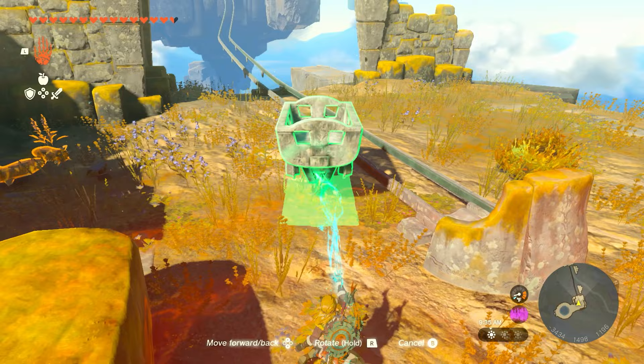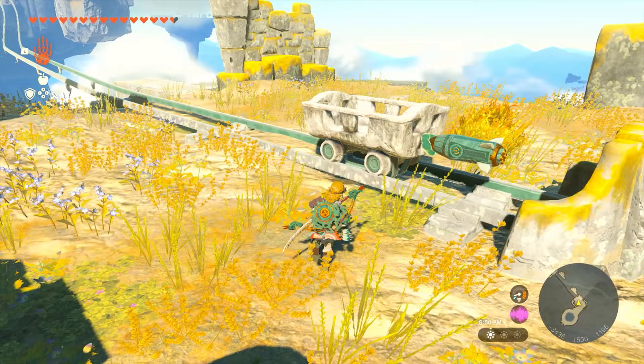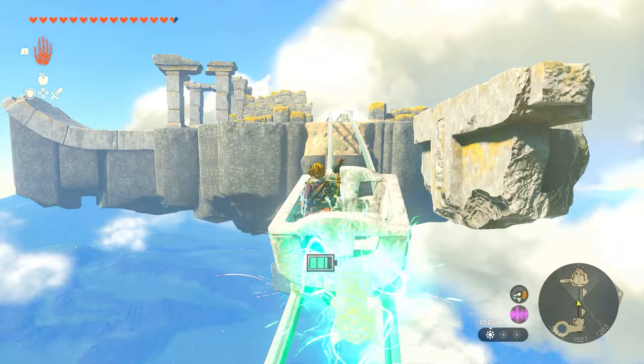You can use both rockets if you like, but we're just going to throw one rocket on the back and attach it to the minecart. Once it's on, we hop on board, hit the rocket, and it's going to launch us across to our second island.